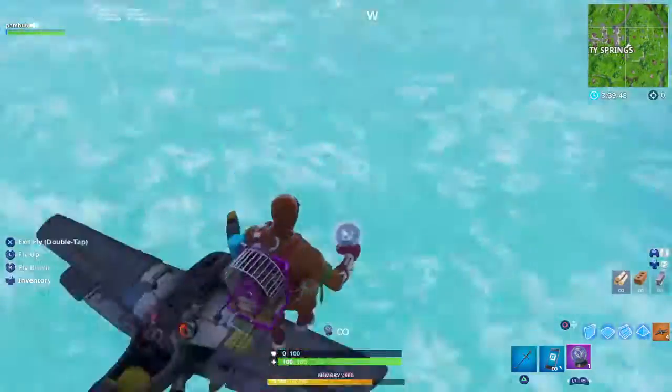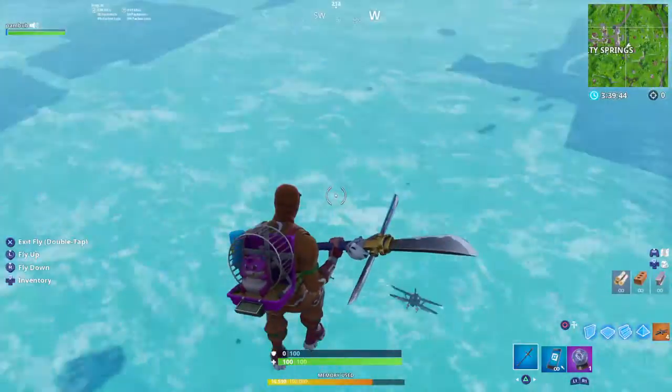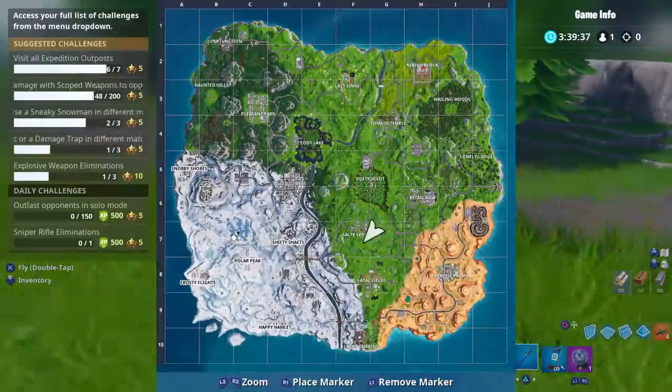You should come onto the map and let the plane fall. Then guess what — you're underneath the map. Fly up, and you're in the main island.